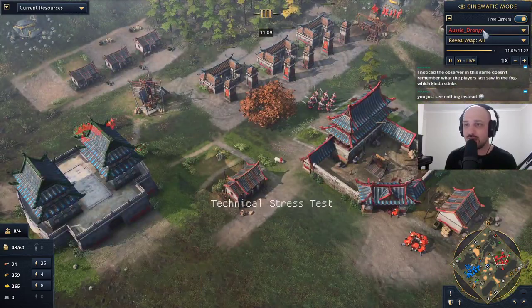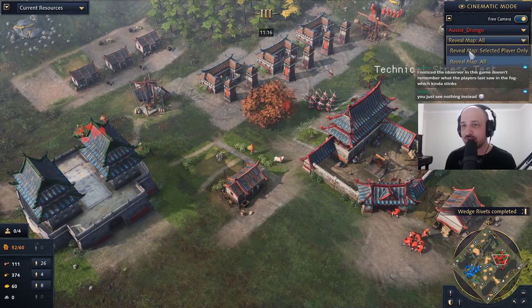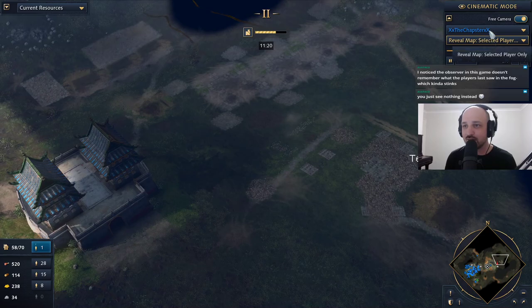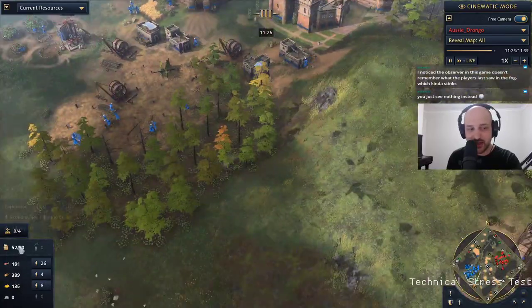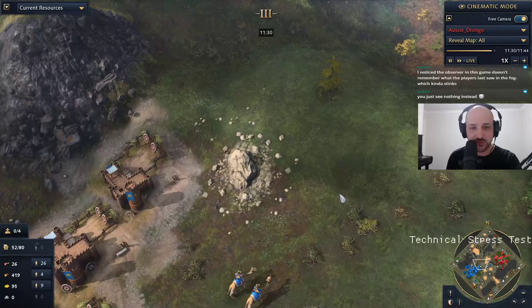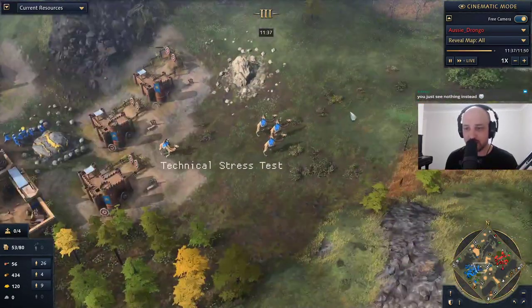One thing I would like to see in the observer situation here is a both-players line of sight. I would rather hit 'reveal map selected player' and select both players — then have all of the map revealed. Maybe they could have player one and player two resources displayed separately when you select both of them.